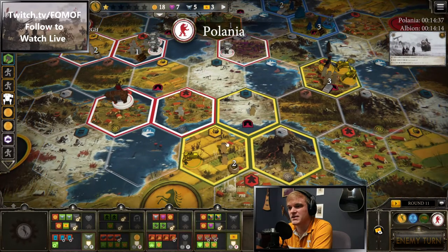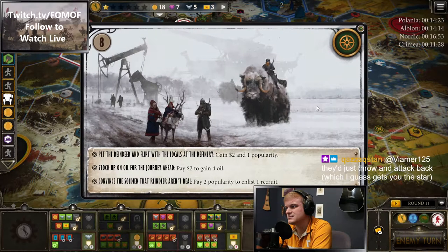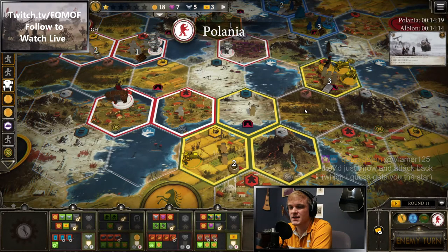This is where Polania really needs to think about just trying to steal some resources from me. It doesn't help that much to steal the food — I could just trade for two food and use a combat card. Two dollars and a pop, and there's an enlist we don't get a combat card for.